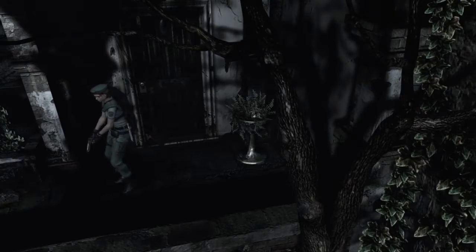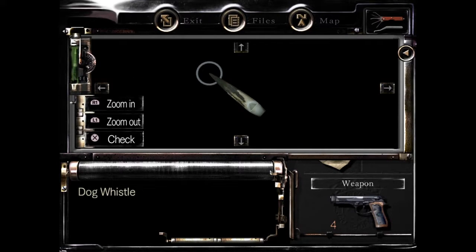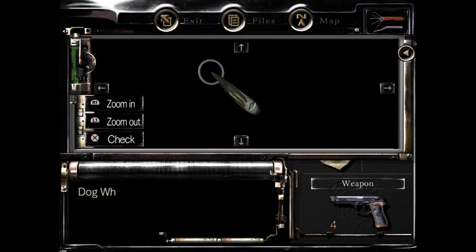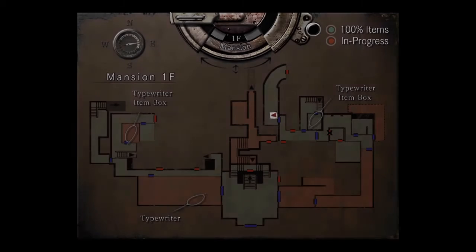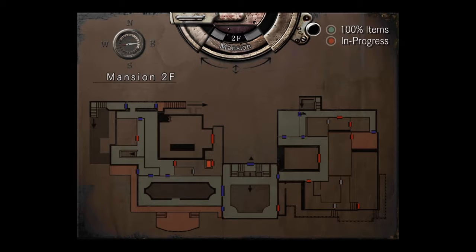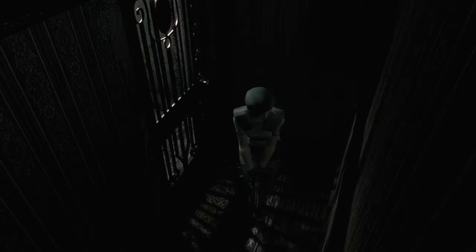Examine the dog whistle — because you'll get more details by blowing it. It generates frequencies only audible to dogs, so you can call dogs with the whistle. My current location — is that the flashing room? It's the second floor terrace. I think the dog has the helmet key, which would be a useful key to have.